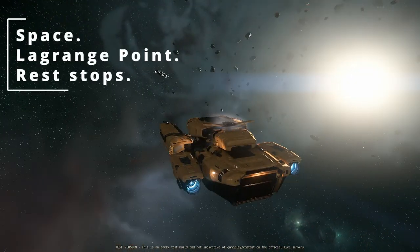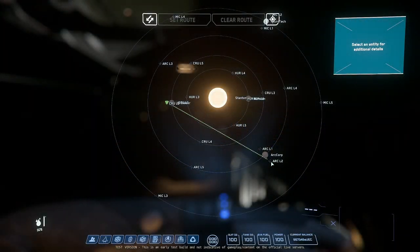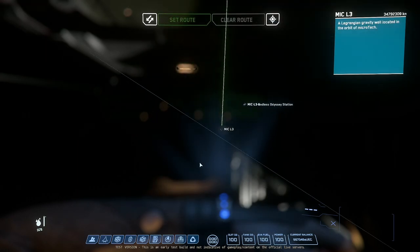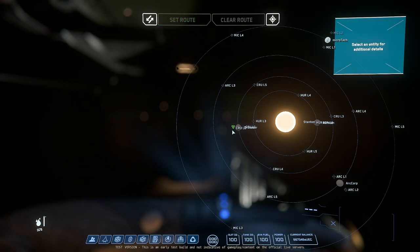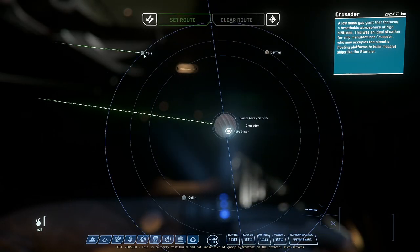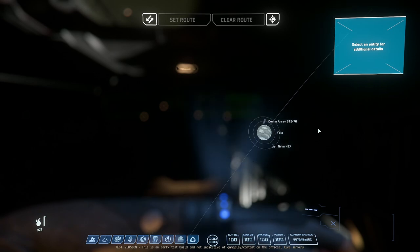The last option is the Lagrange points — there are 20 of them. If you're near ArcCorp you can do Arkel L1 or L2, same for MicroTech, Crusader, and Hurston. You can sell at those capital cities. If you're worried about PvP, go to ones further out — there's still a chance but it's less likely since it's a pain for griefers to fly all the way out there. Personally I like the Lagrange points, but for maximum safety I'd go Aaron's Belt.